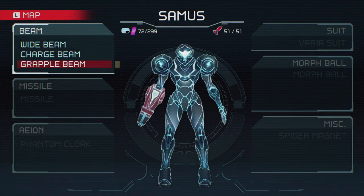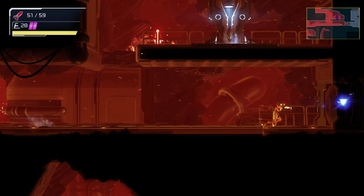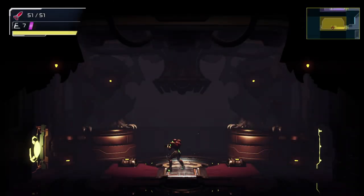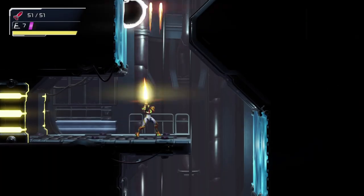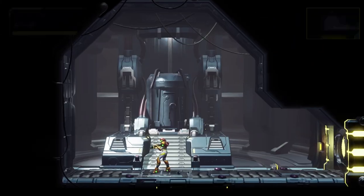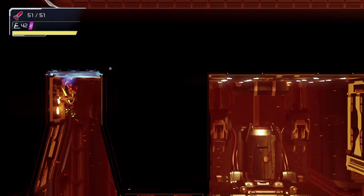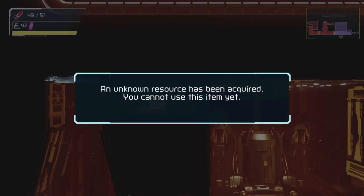The game really does reward you for this by opening up a lot of shortcuts later on thanks to having the grapple beam early. There's also a save room up here in Artaria that you might want to use just in case. Once you've done that, head back up the shaft using the grapple beam on these magnetic walls and take the same elevator back to Daeron. While you're here, there's a powerbomb expansion you can grab — though you probably don't have powerbombs just yet, it's worth grabbing while you're here.